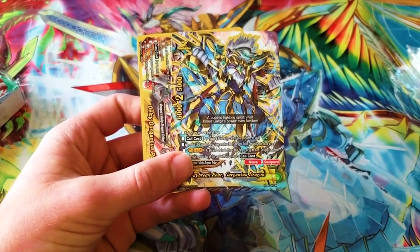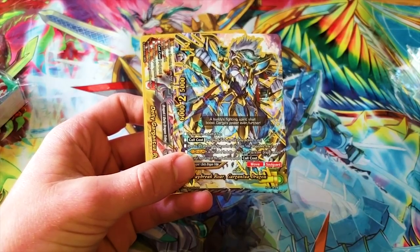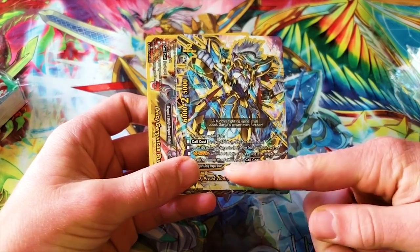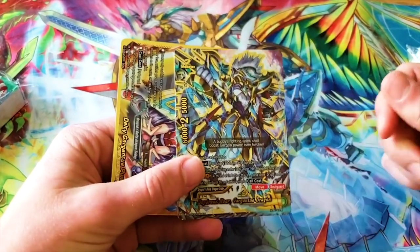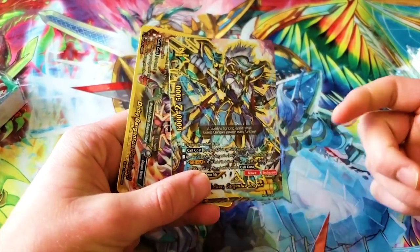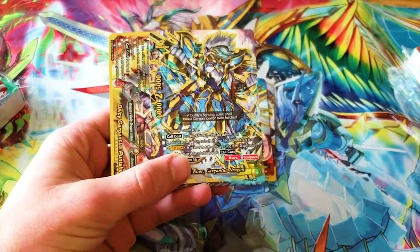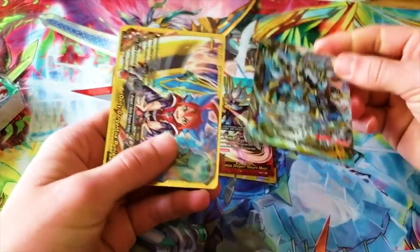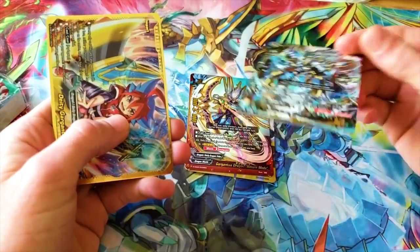Call cost is pay a gauge and put the top card of your deck into its soul. When it attacks, if you have a DD Dragon Tribe on your field, draw a card — and it counts another DD Dragon Tribe, so your item can count. It has G Evo. I'm definitely gonna be running this in place of Awakened Deity wherever I would have had Awakened Deity.